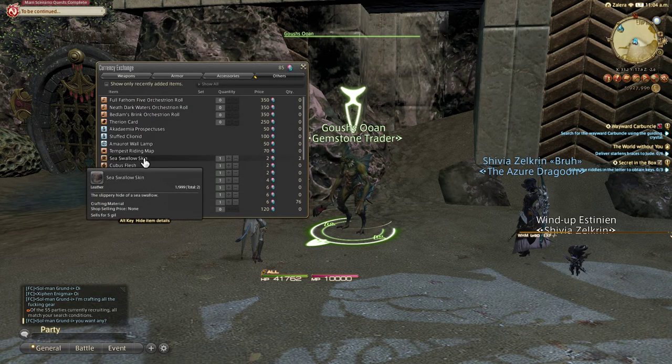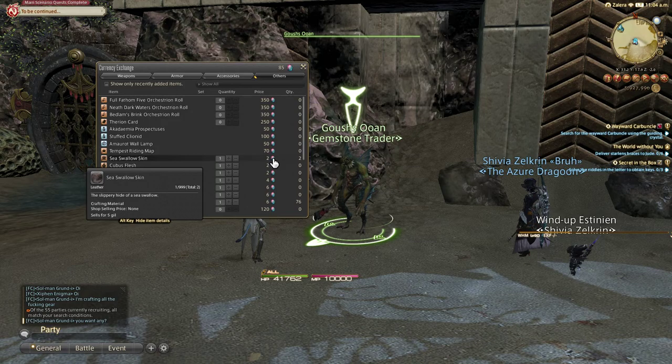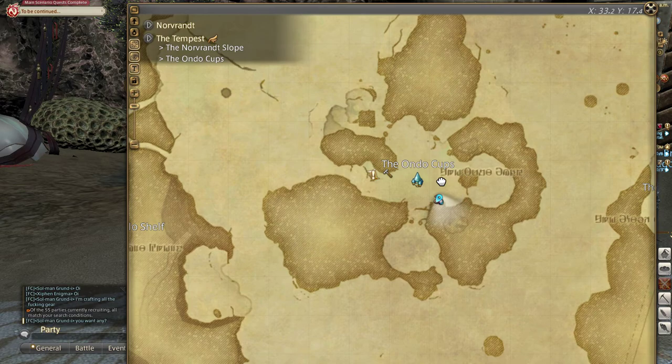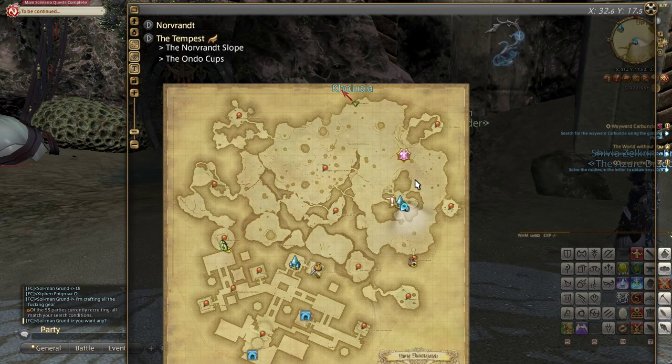So as you can see, here's Sea Swallow Skin — two gems per one — and we're at Ondo Cups in the Tempest.